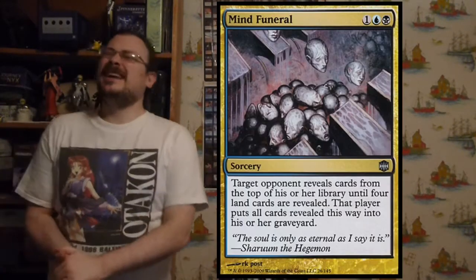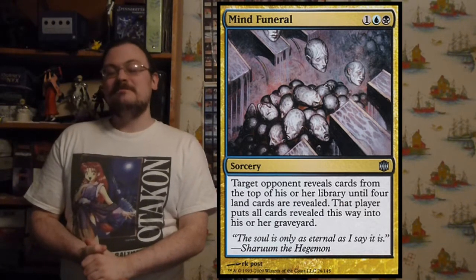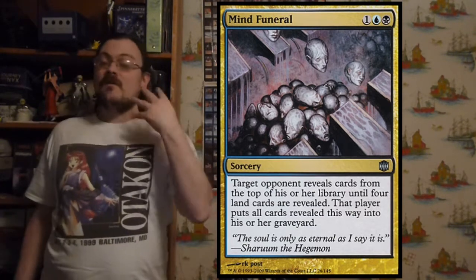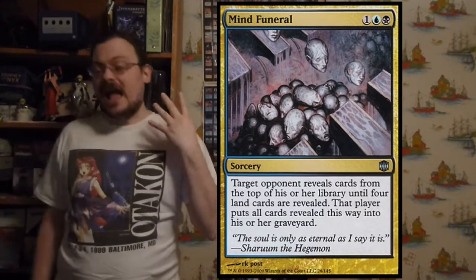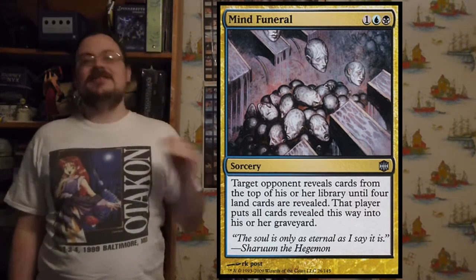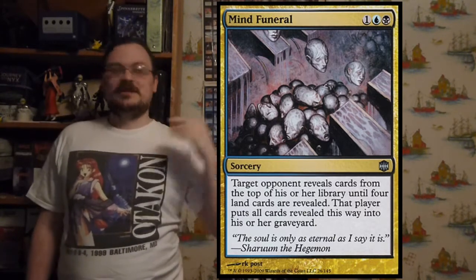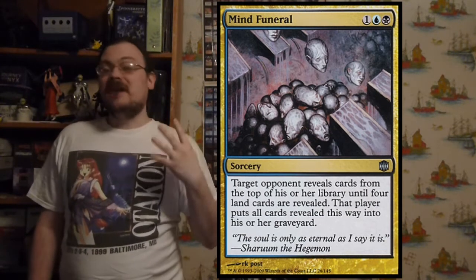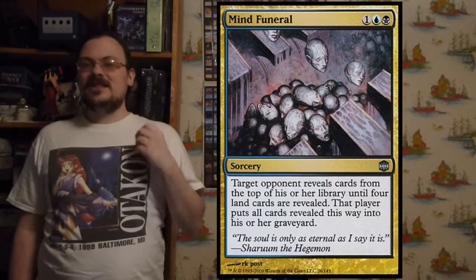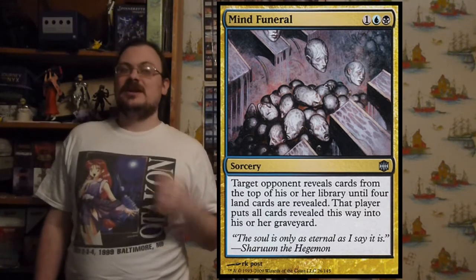Mind Funeral is a really nasty one. Target opponent reveals cards from their library until they reveal four land cards — any four land cards. That player puts each card revealed this way into their graveyard, effectively milling until at least four lands are hit, with everything else in between going away too. Using a normal ratio of one land per two cards, you could easily mill twelve or more cards for just three mana.